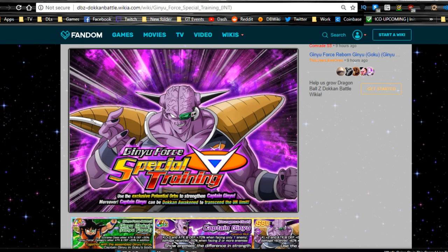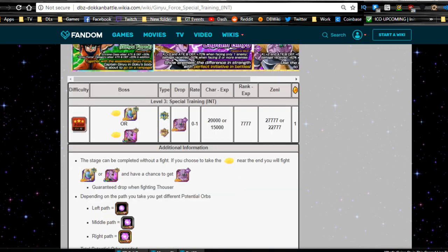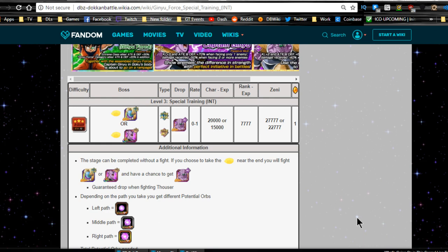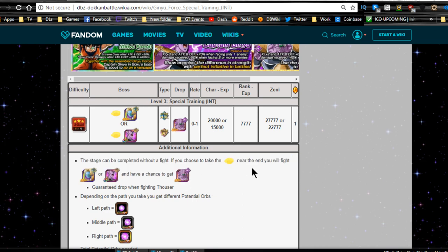So here we go. This is the Ginyu Force Special Training for Captain Ginyu. Like all the other events, it's pretty basic and self-explanatory. If you understand the other events, you're going to understand this one. This stage — obviously you go through, and if you find a Thauser, you get a guaranteed Captain Ginyu drop. If you don't get a Thauser, you have a chance to drop Captain Ginyu if you fight him and decide to take the Nimbus.